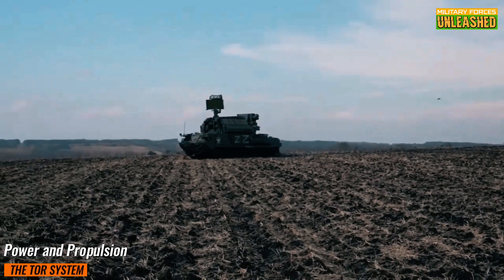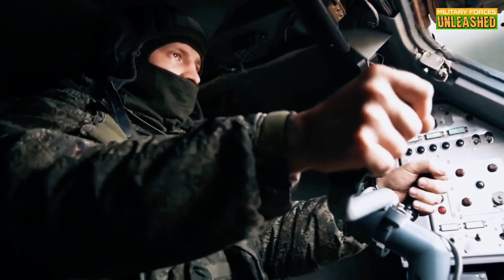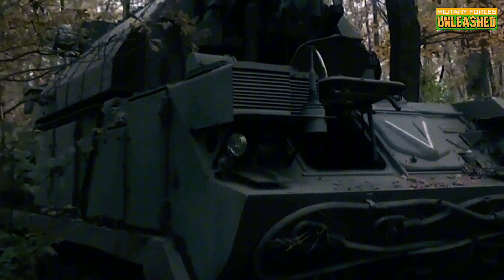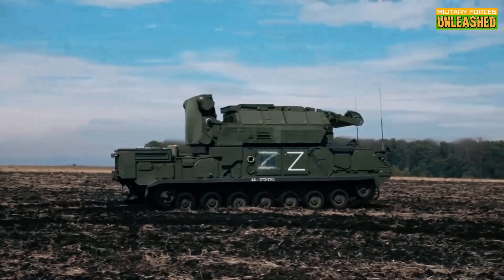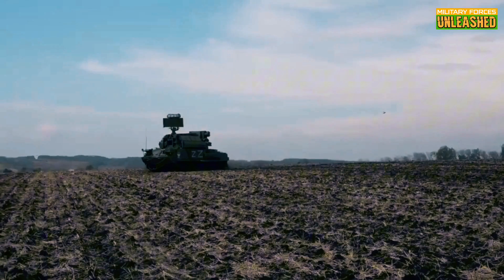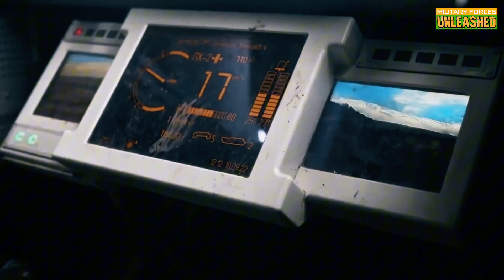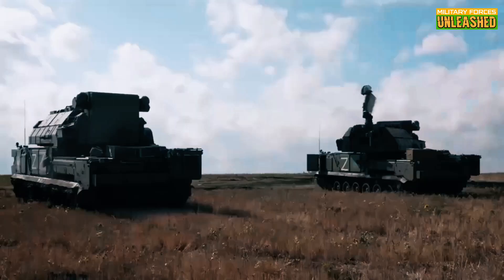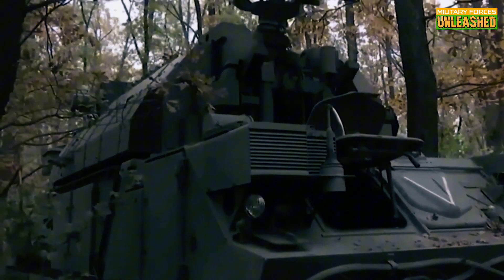The Tor M2 is driven by a V12 diesel engine that cranks out over 840 horsepower. That might not sound like much compared to the roaring power of a main battle tank, but for a mobile air defense system, it's more than enough to get the job done. This engine powers the Tor M2's tracked chassis, allowing it to tackle everything from muddy fields to snow-covered landscapes with ease. It's not about breaking speed records — it's about reliability and durability in tough environments. Whether trudging through the unforgiving Russian winter or navigating the unpredictable terrains of a conflict zone, the Tor M2 can handle it.